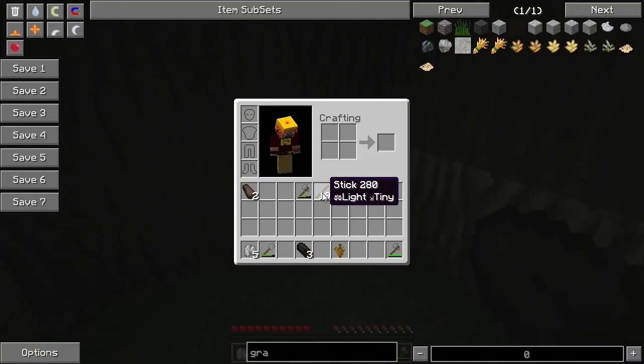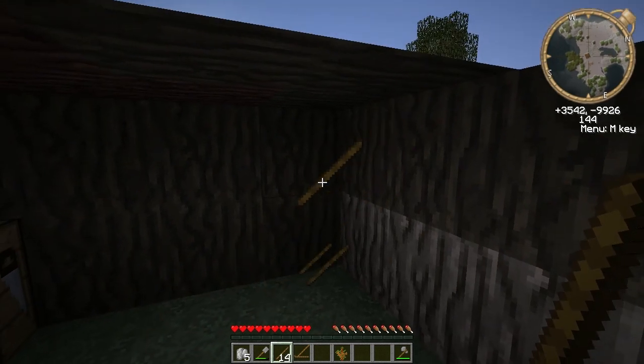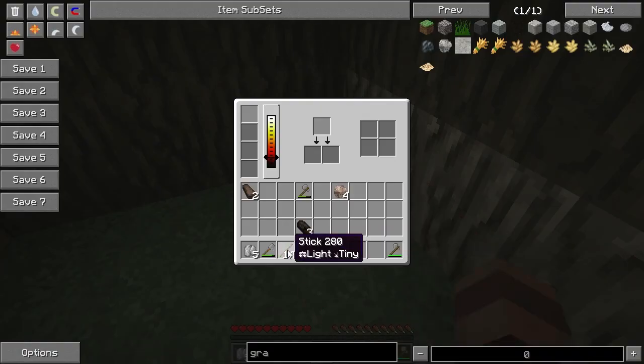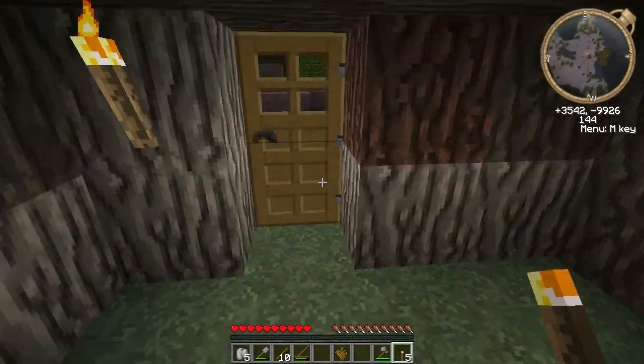What we're going to do right now — we've got plenty of sticks — so we're going to make a fire pit and make some torches real quick so we can see because it's getting dark. Making torches is as easy as throwing sticks in a fire. Torches — excellent. And now when the fire pit runs out, we'll have light.